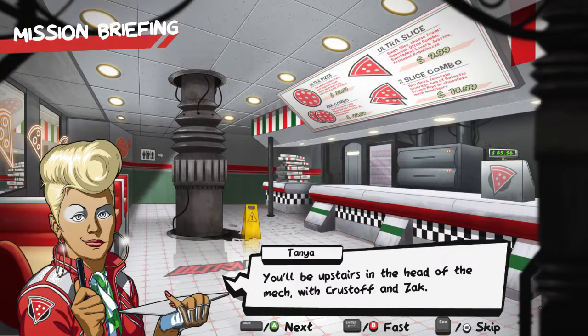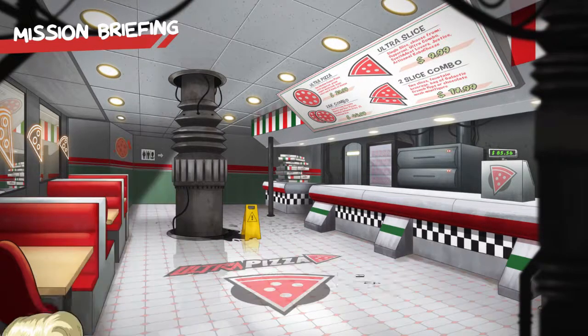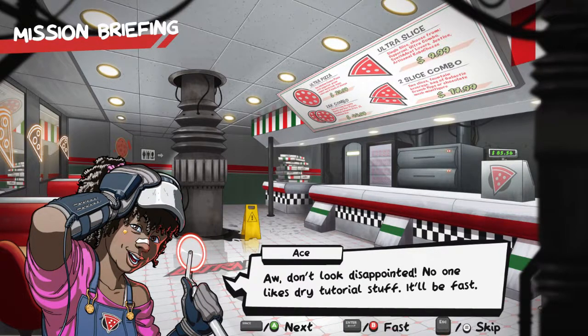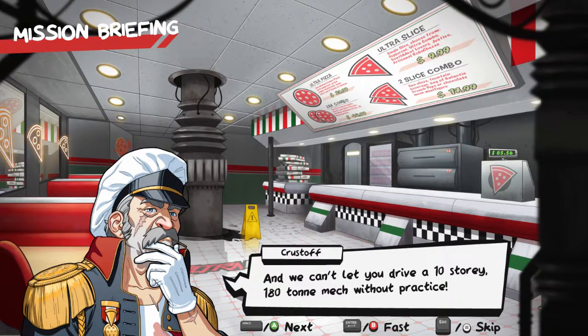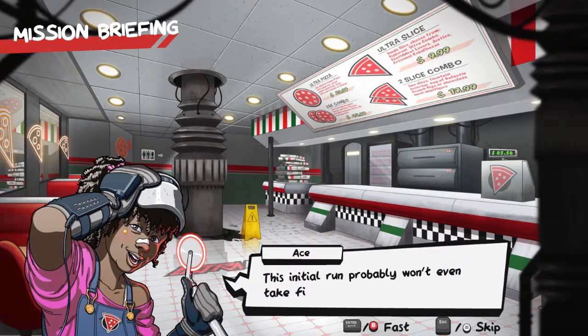The recruit will be upstairs in the head of the mech with Krestov and Zach, while the crew runs the restaurant from the chest. They need to run a simulation first — nobody likes dry tutorial stuff but it'll be fast. City regulations demand at least 25 minutes of simulator time logged. This initial run probably won't even take five minutes — just walking through the basics. Okay, let's go.